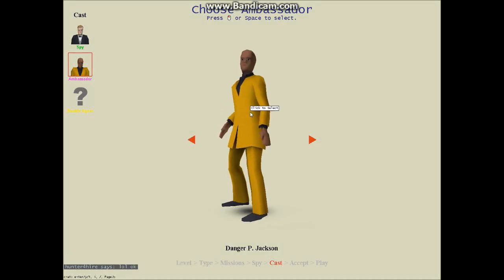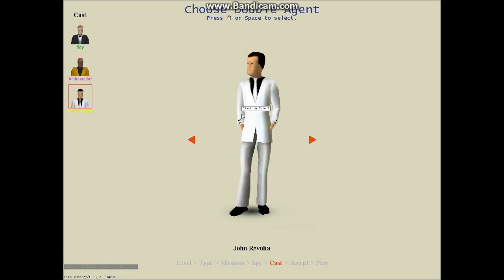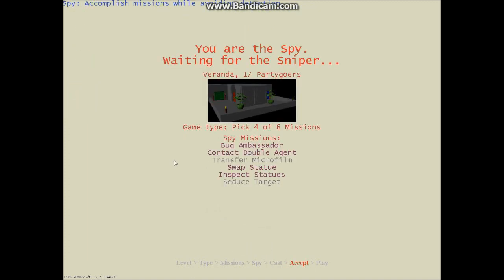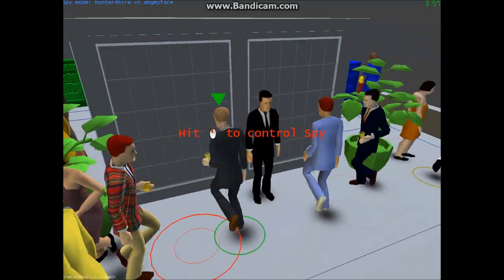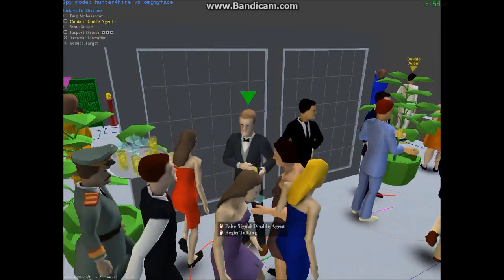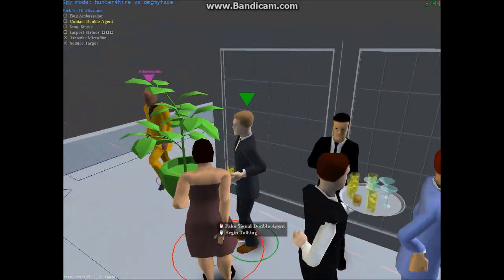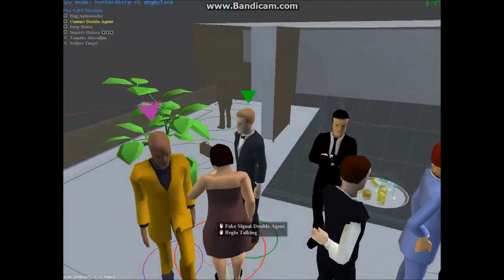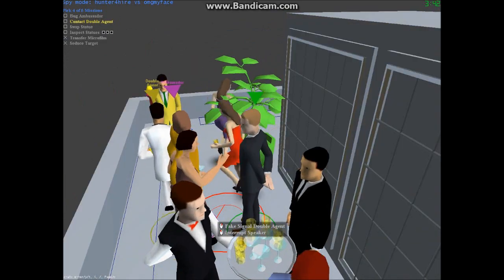Welcome back to another great episode of Spy Party. This will be our ambassador and our double agent. We're doing the Veranda map — this is a huge, huge map. Here we are as Jim Bundo. He's drinking his last one, and it's a pretty big map but we have four missions to do and four minutes to do them in.